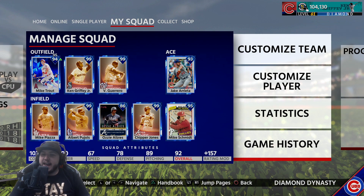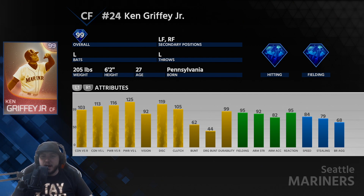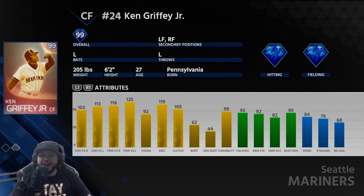What is going on guys, Healy here, and today ranked season's gameplay for you. We have added our fifth immortal into the squad today — we have added Ken Griffey Jr., the Kid. Probably one of the best cards if not the best immortal in the game. His hitting stats are top tier: 92 vision, contact 103 and 113, his power 116 and 125.